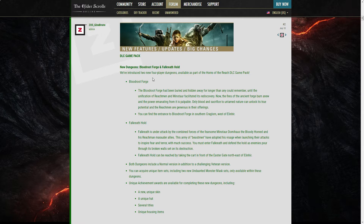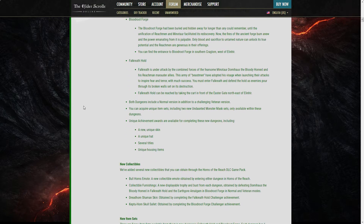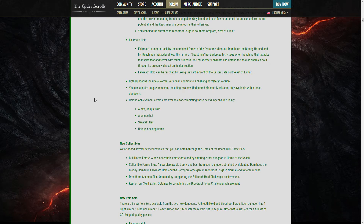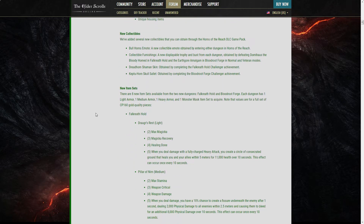We have two new dungeons: Bloodroot Forge and Falkrit Hold. They said it's not as hard as the Shadow of the Hest but more mechanic-based, so that should be very fun. We also have a new skin, a hat, titles and housing stuff. Anyways, those are not so important. We are here to check the good stuff.